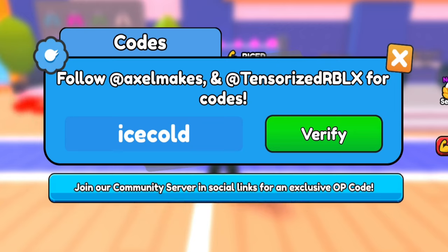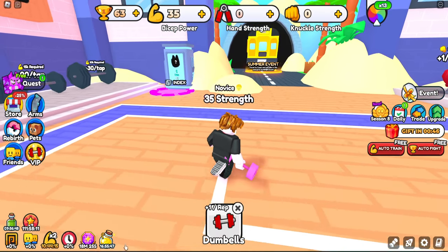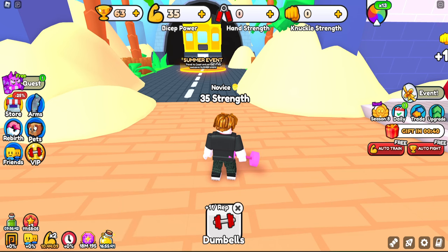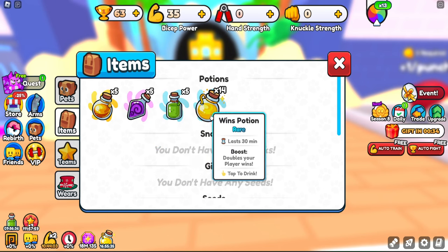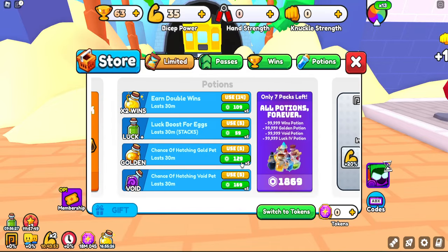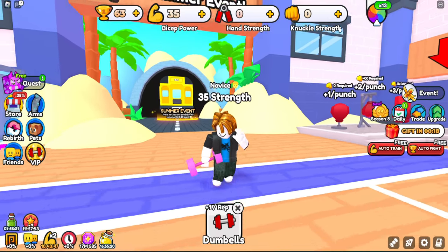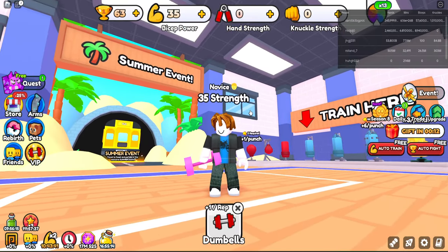After reloading the game, 'rewind time' and 'jazz club' are confirmed not working. Code 'ice cold' gives 3x that for 24 hours. The final working code is 'vacation' — 3x for five hours. In total we got 111 hours of boost, one pet monkey, five everything boosts, 14 win potions, two banana seats, 100 bolts, a few spins, and more.